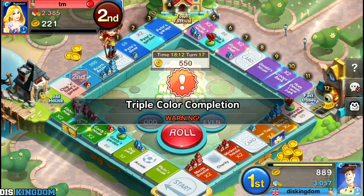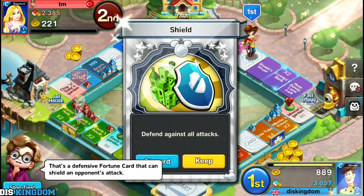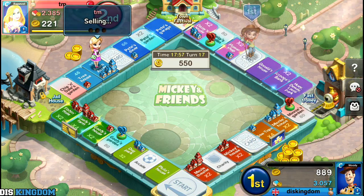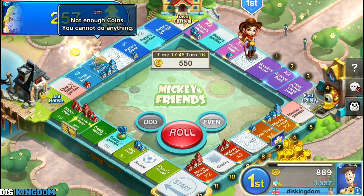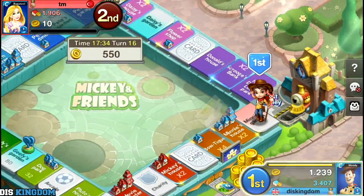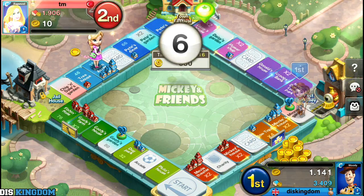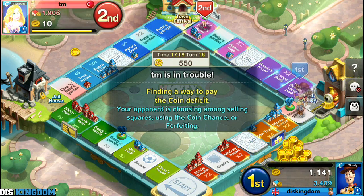He just bought my thing off me — I thought I was safe. Triple color warning. He is in trouble finding a way to pay the coin deficit. Your opponent is choosing amongst their assets to sell — they had to sell stuff because he got hit with my service fee. He's only got ten left. My money is flying up — he's having to sell more of his stuff to pay me.